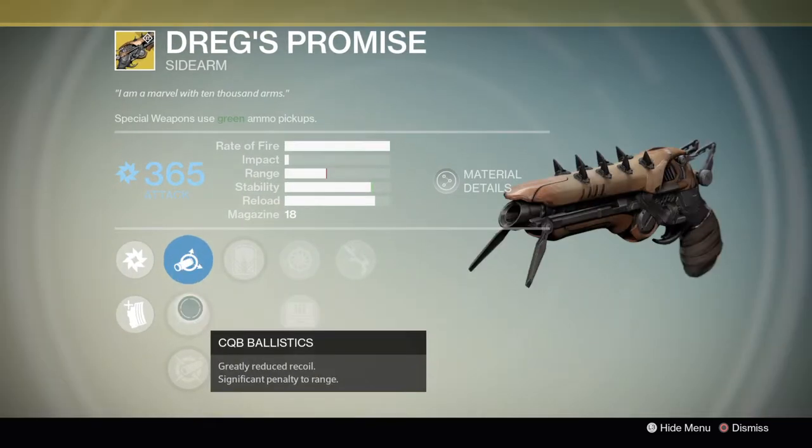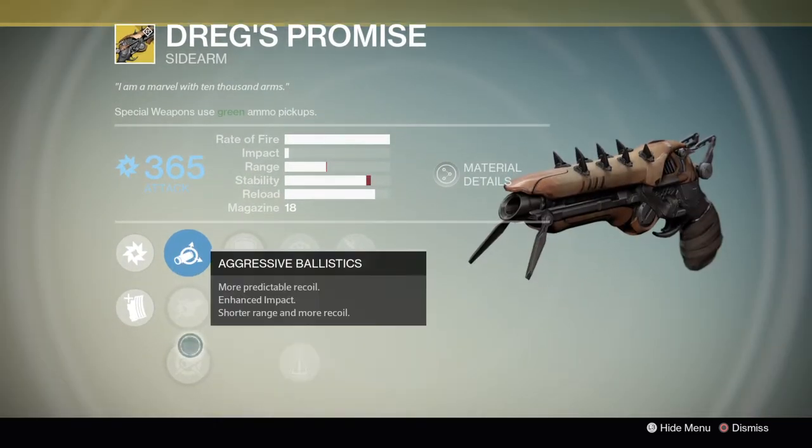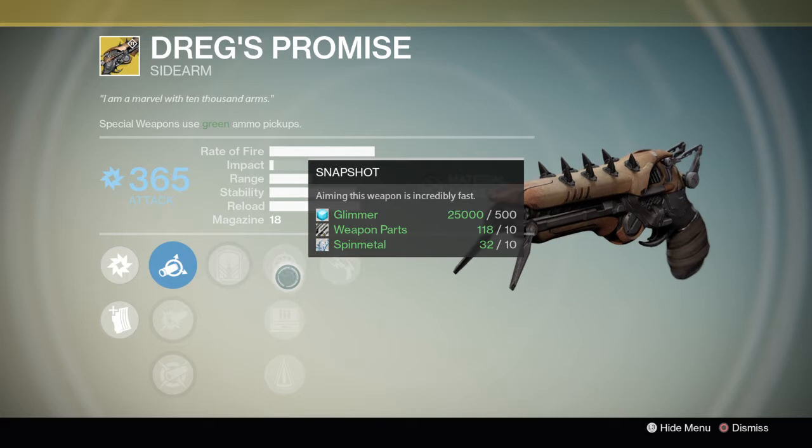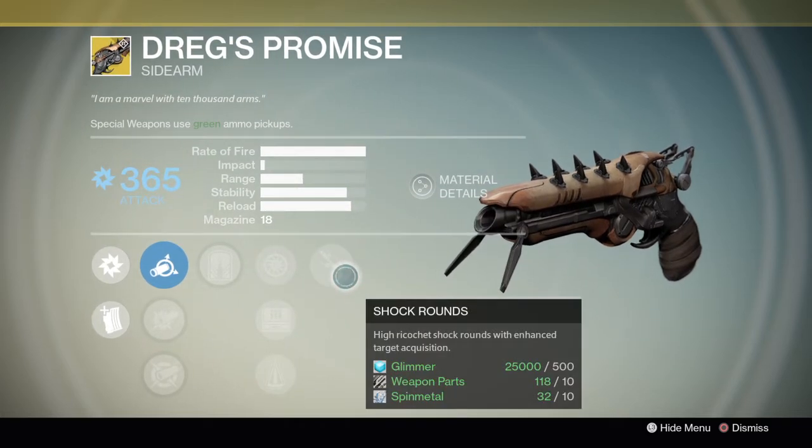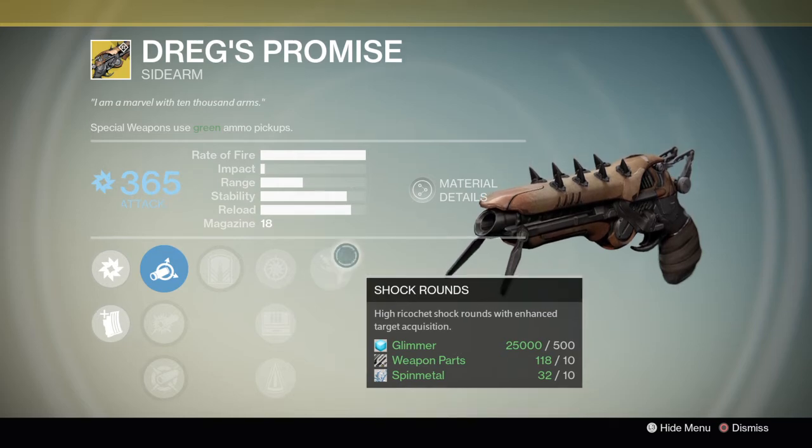The last one, the Dregs Promise: soft ballistics, CQV ballistics, aggressive ballistics, grave robber, snapshot, field scout, perfect balance. And the specific perk — shock rounds: high ricochet shock rounds with enhanced target acquisition.